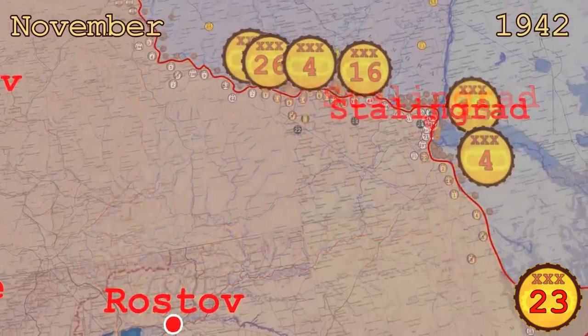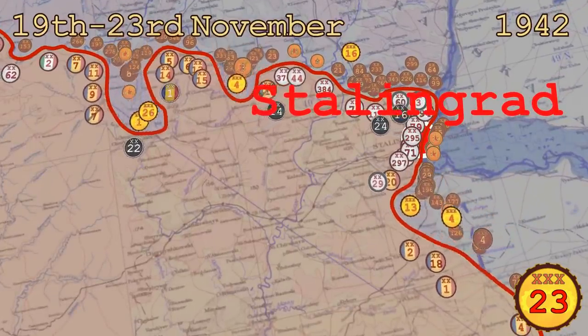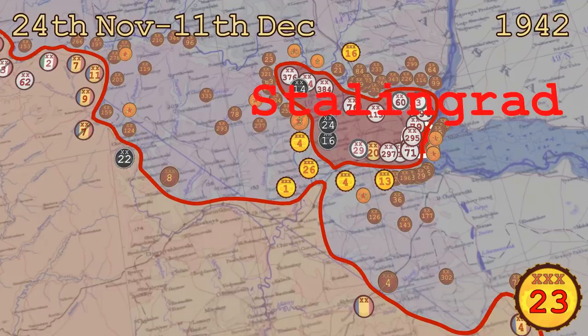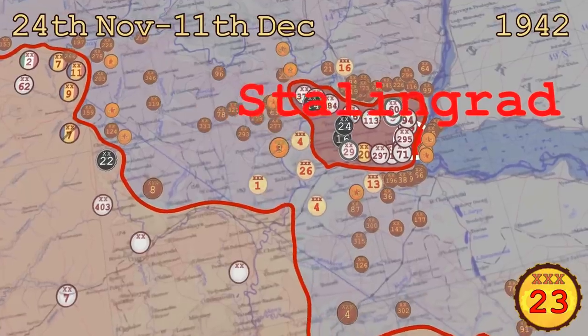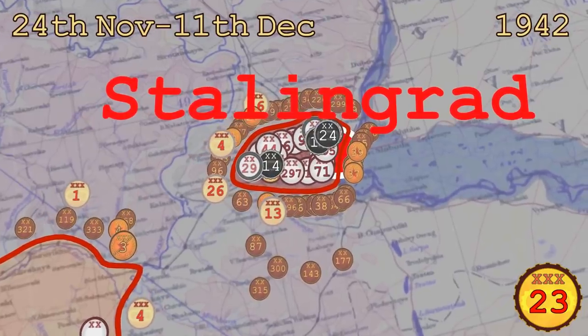Six armored corps were committed to the first phase of the operation. The attack was successful and the Soviet troops linked up, and the Axis forces around Stalingrad were cut off. But not all went according to plan. The German Stalingrad garrison was more numerous than expected and the Soviets could not make them surrender. Although encircling a large number of enemy soldiers was a good thing, it left the Soviet forces tied up around the city and they had to delay the next phase of the offensive.